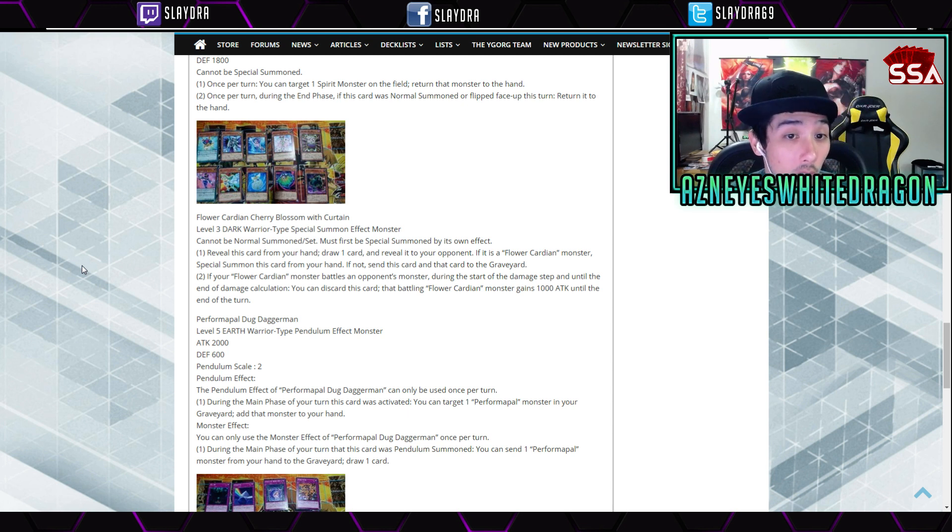Next up we have Flower Cardian Cherry Blossom with Curtain — a level 3 Dark Warrior Special Summon Effect Monster. Cannot be Normal Summoned or Set; it must be Special Summoned by its own effect. Reveal this card from your hand, draw a card and reveal it to your opponent. If it's a Flower Cardian monster, Special Summon it — if not, send this card and that card to the graveyard. That's a big minus. The second effect: if your Flower Cardian monster battles an opponent's monster during the damage step and until the end of damage calculation, you can discard this card and that Flower Cardian monster gains 1000 attack until end of turn.